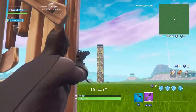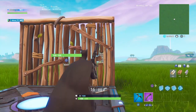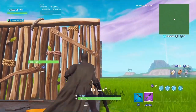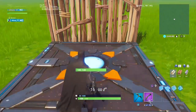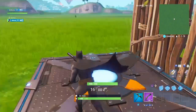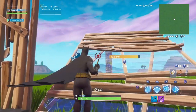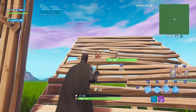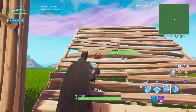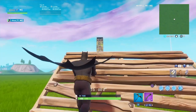In building tip one we showed you how to use 90s to take high ground and eliminate opponents. In building tip two, we showed you how to get down safely from high ground. Building tip number three is similar to building tip one, but what if you're not as close to them? With building tip one you would 90, but if we 90'd here, we are still very far away from our opponent. With building tip number three, we are going to use ramps to get closer while also being structurally sound — which means without the risk of being knocked down easily.